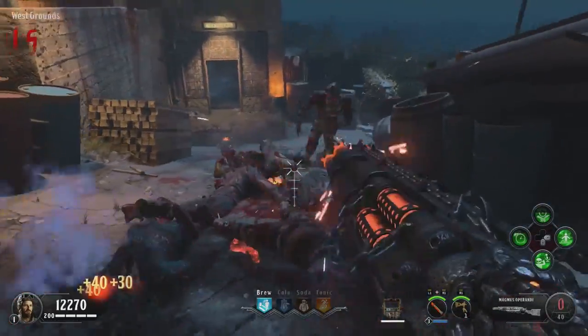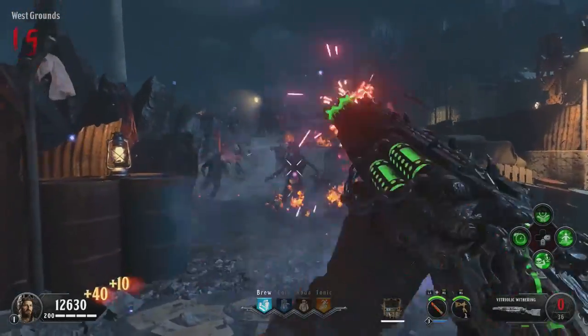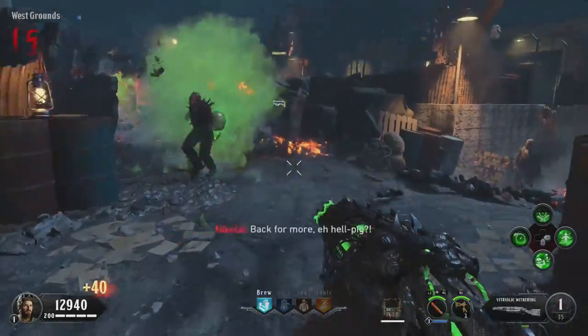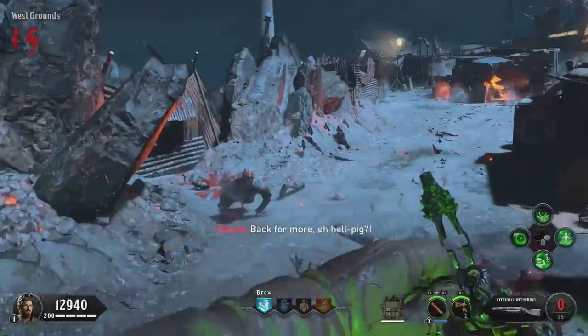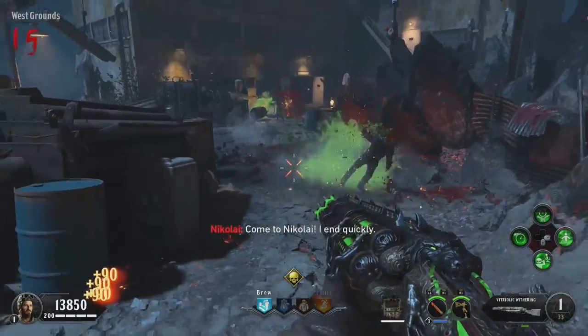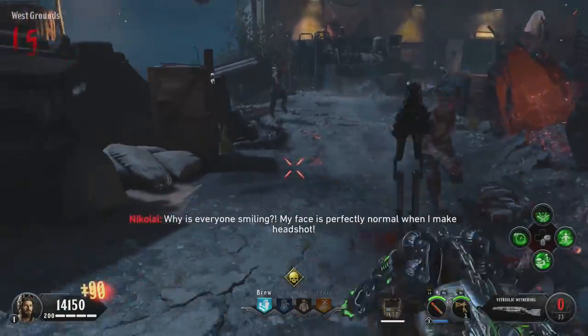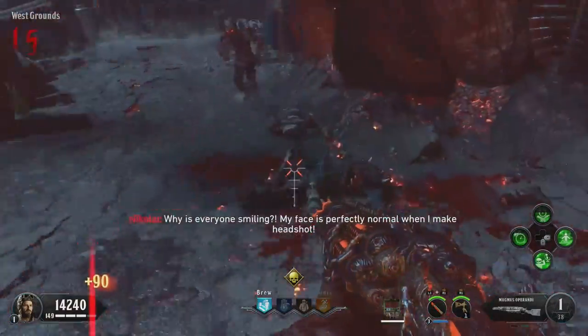Those are the Pack-A-Punch versions of both the Magmagat and the Acidgat in the game. Or if you prefer, you can actually get the Magmus Operandi and the Sweeper, which is the upgraded version of the Blundergat. Whichever combination you would prefer, I'm going to be showing you guys how to get both of those in this tutorial. Let's go ahead and get into it.